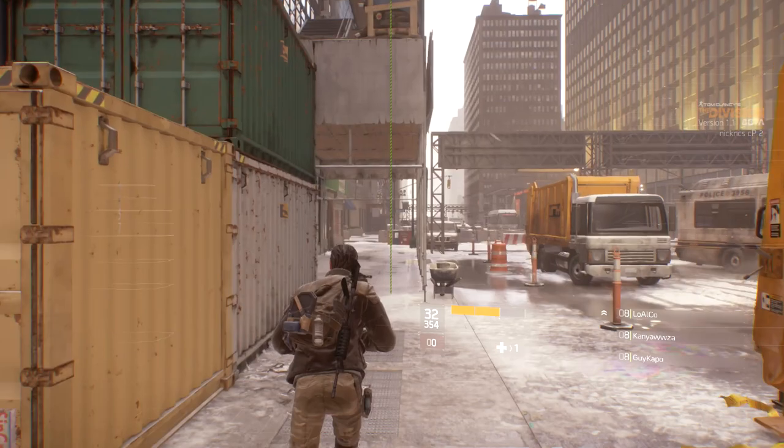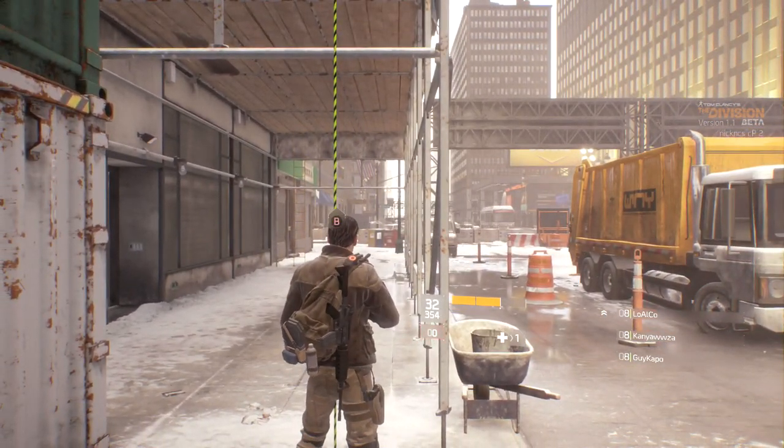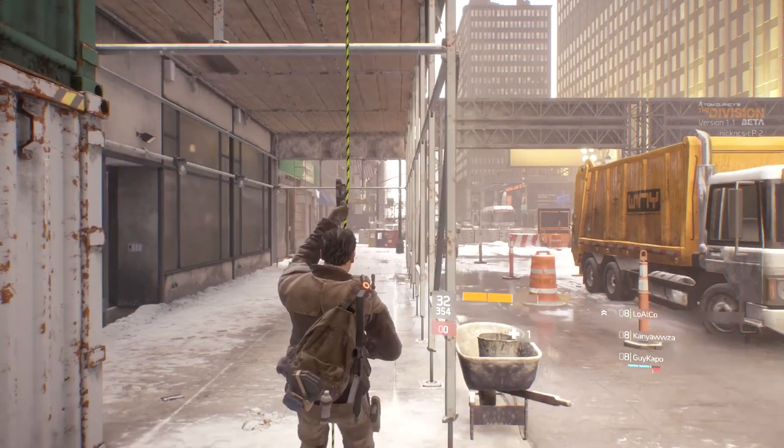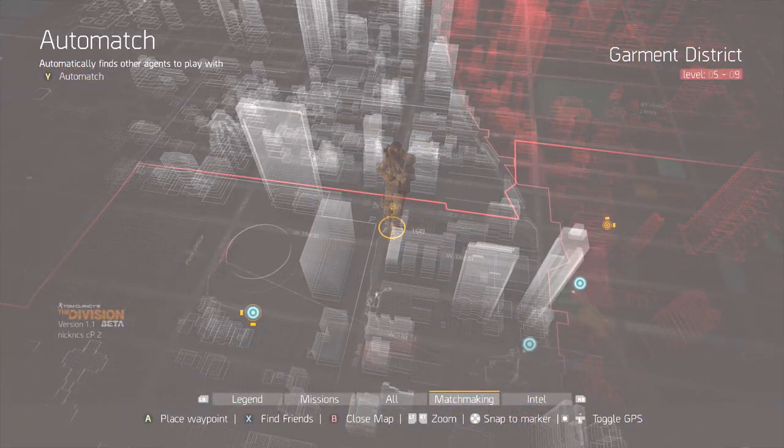You just want to go up to the rope and get onto it, then pull out your map pretty much at the same time, but try to get onto the rope just before. If you do this correctly you'll see your character get onto the rope whilst you're in the menu.